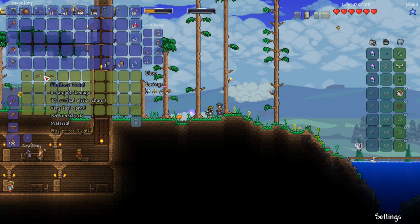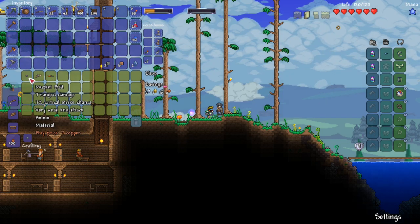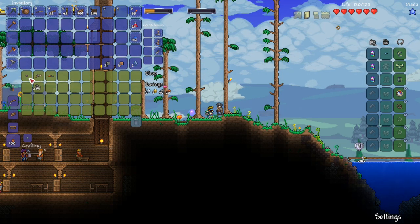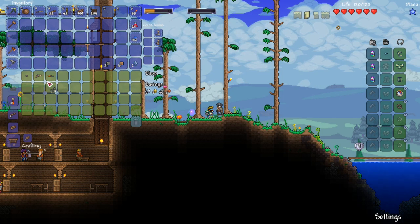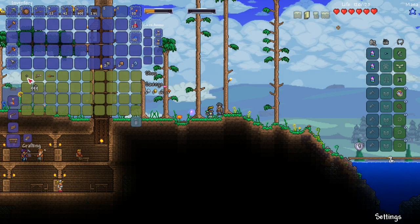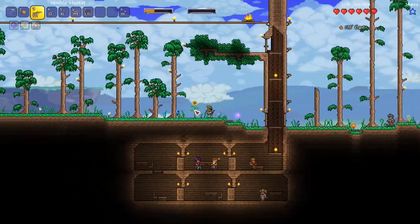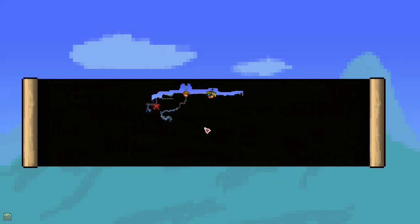I buy musket balls from the arms dealer. The mini shark is way too expensive at this stage. I just need musket balls — how many is reasonable? I get a full stack of 999. We now have 999 musket balls with our Nimble Musket. Now finally we can explore the entire rest of the surface.